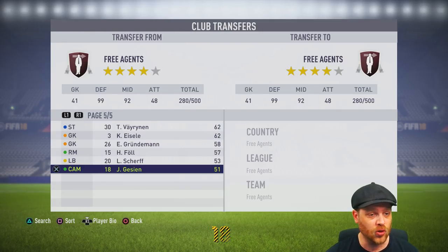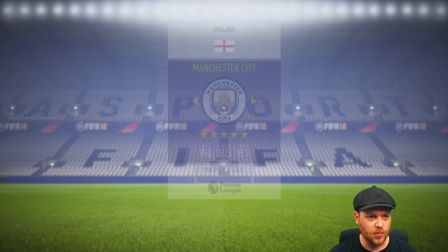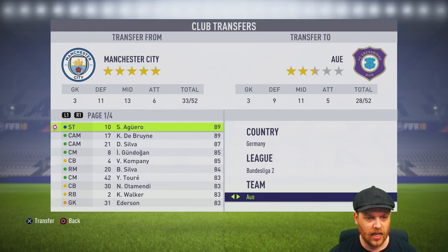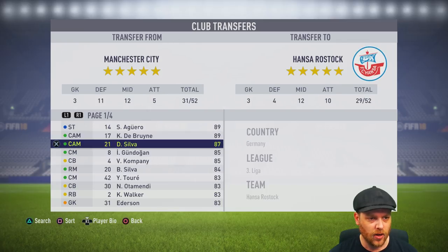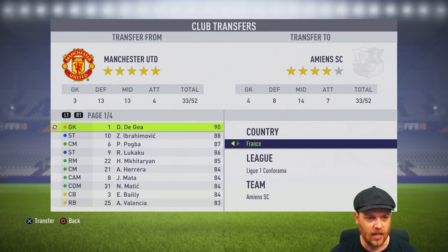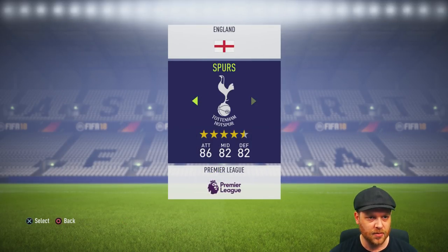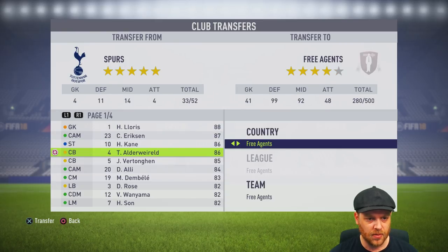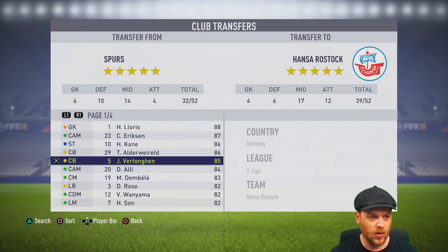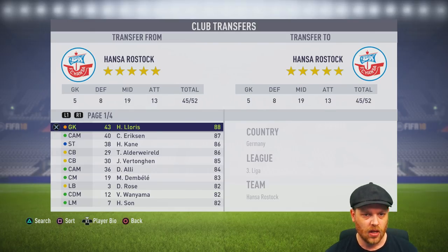Now we can go sign some more players — fill up this squad with 52 key players from around the world. Let's pilfer Manchester City: Aguero, Kevin De Bruyne, Silva, Kompany, Gundogan — they can all go and play in League 3. Back out — 32 players in Hansa, looks like they need some more. Manchester United: De Gea, Ibrahimovic, you can retire there. Pogba, Lukaku. We probably need some defenders — let's go to Spurs and pick up Harry Kane, Eriksen, Lloris. 45 players total.